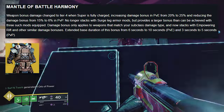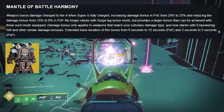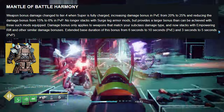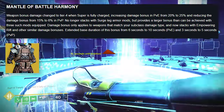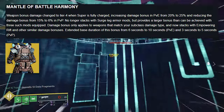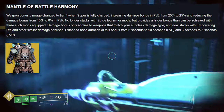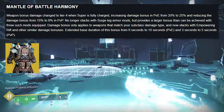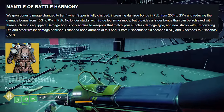Mantle of Battle Harmony: weapon bonus damage changed to tier four when super is fully charged, increasing damage bonuses in PvE from 20% to 25% and reducing the damage bonus from 15% to 6% in PvP. No longer stacks with surge leg armor mods but provides a larger bonus than three such mods equipped. Damage bonus only applies to weapons matching your subclass damage type and now stacks with empowering rift and similar damage bonuses. Extended base duration from 6 to 10 seconds in PvE and 3 to 5 seconds in PvP.